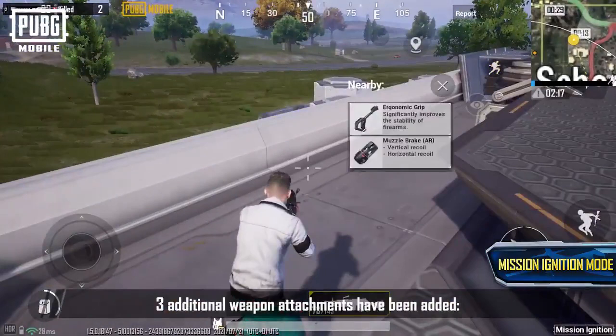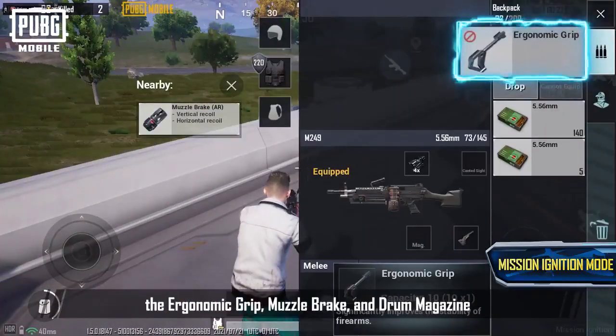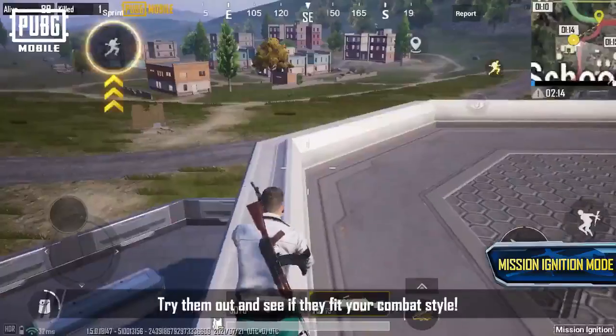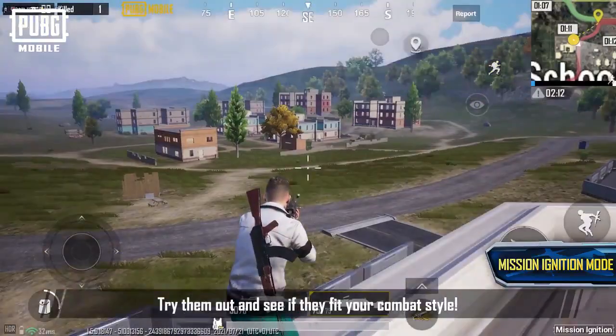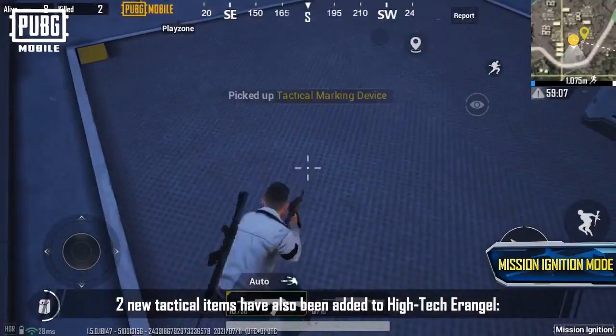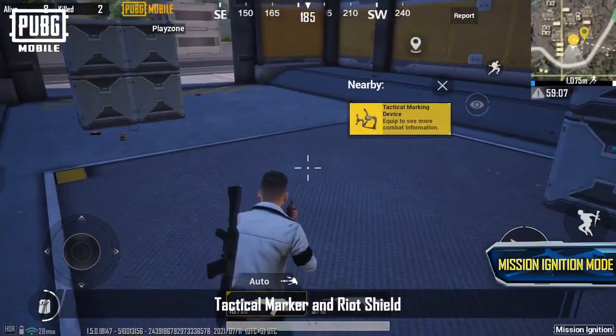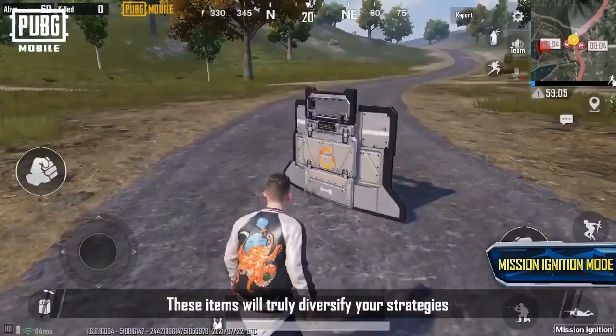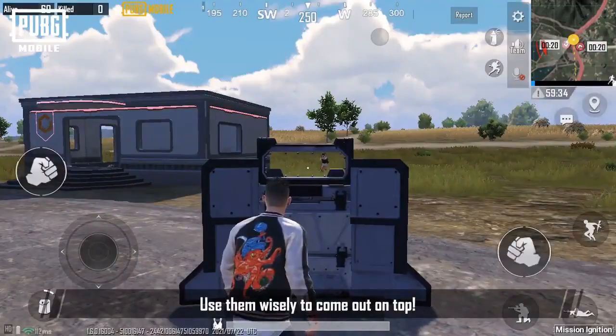Three additional weapon attachments have been added: the ergonomic grip, muzzle brake, and drum magazine. Try them out to see if they fit your combat style. Two new tactical items have also been added to High Tech Erangel: Tactical Marker and Riot Shield. These items will truly diversify your strategies. Use them wisely to come out on top.